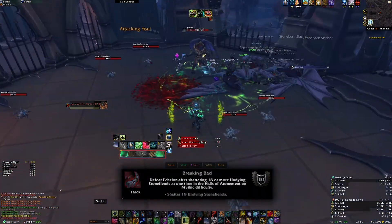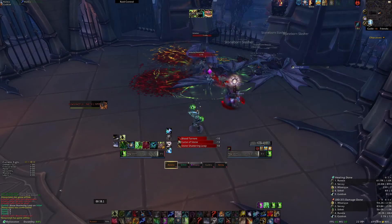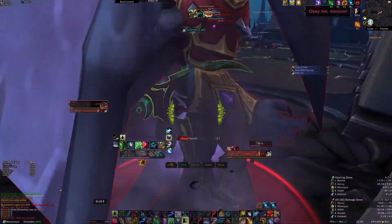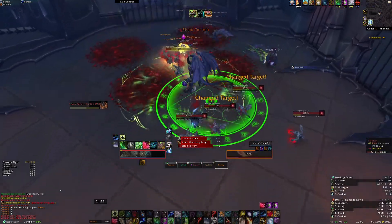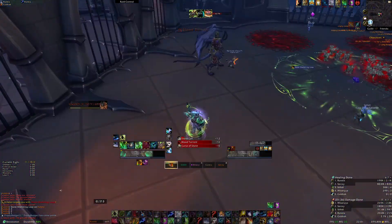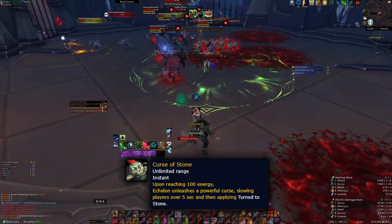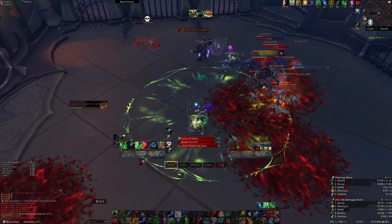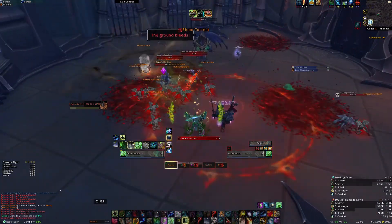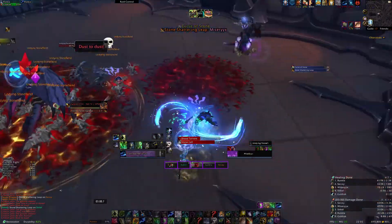The next achievement, Breaking Bad, can be a bit of a healing check. Having two healers or a really well-geared healer will be a real advantage. Having a decurse will also come as an advantage — so druids, mages, shamans. Echelon summons adds called Undying Stone Fiends, which when DPS'd down turn to stone. These are killed off when he casts Stone Shattering Leap on a player, which destroys all mobs turned to stone within the circle. What we need to do is not kill them off till he's summoned more than 18 of them. Just before he casts the leap, he casts a curse which slows movement. If you can get a decurse on the player with the circle, you can easily move the circle out of the group until you have enough of them. Echelon summons six of these guys each time, so you'll need to wait till he's cast at least three times, then throw a leap on them all when they're all petrified, and you should be good to kill the boss.